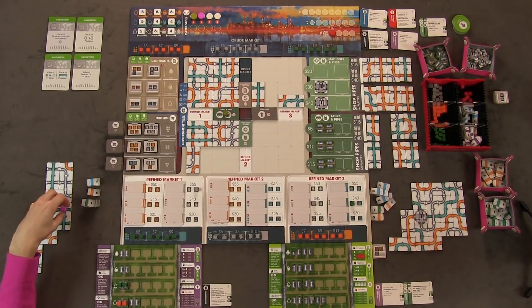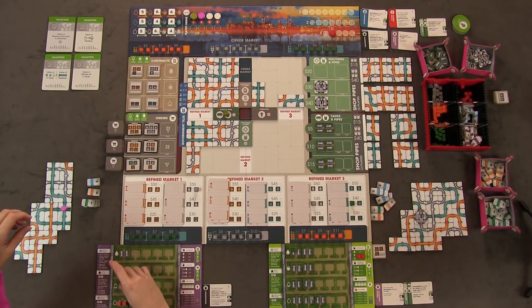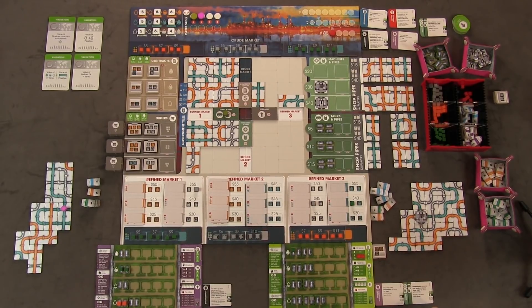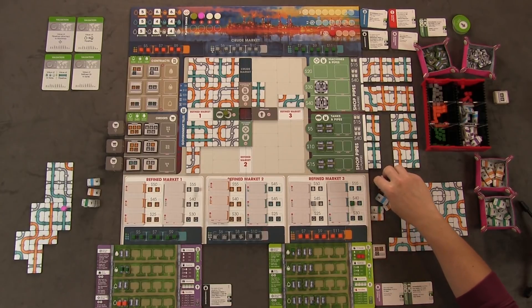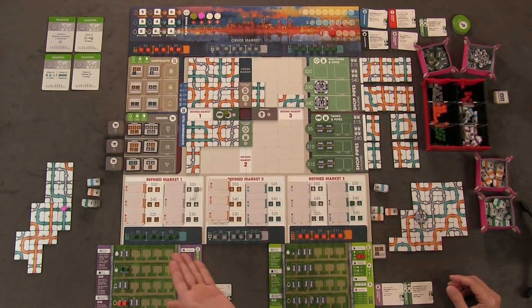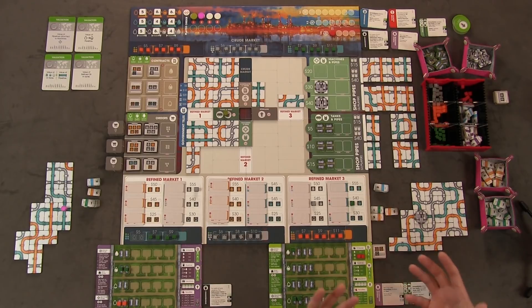Francis runs her pipes again — the same refinement process as before. Anthony's turn: he buys two gray crudes from the crude market for $10. He pays $15 to run his machines. His silver counts ten segments — not enough for two steps, just one. His blue counts six — one step only. He moves those oils up one grade each and fills his contract for another $40. Francis runs her pipeline tile with orange and blue, filling an order she's been working toward.